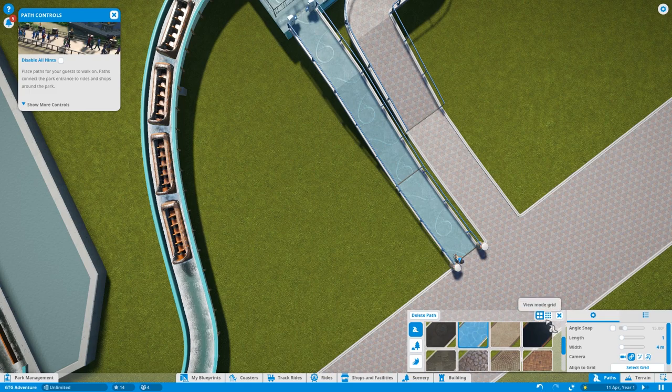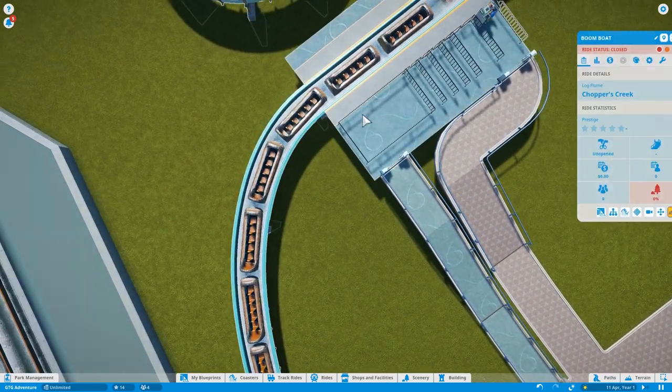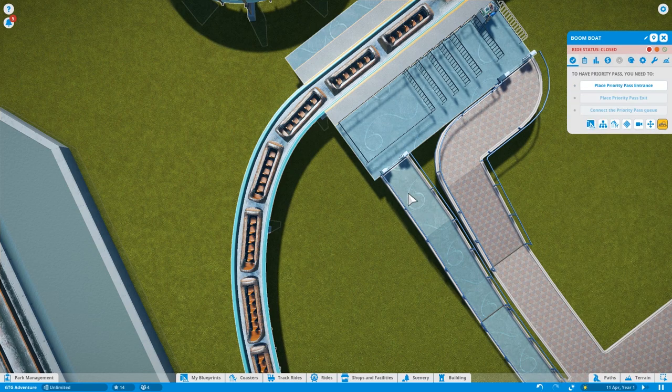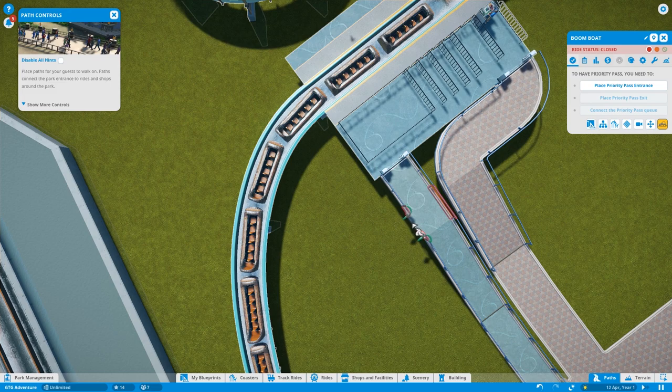We need a priority pass. Priority pass is basically those passes you get at theme parks which let you jump the queue - it's just so the park can get more money. Can we put it on there? So we can put it there but not any closer really. That is the closest we can get it.